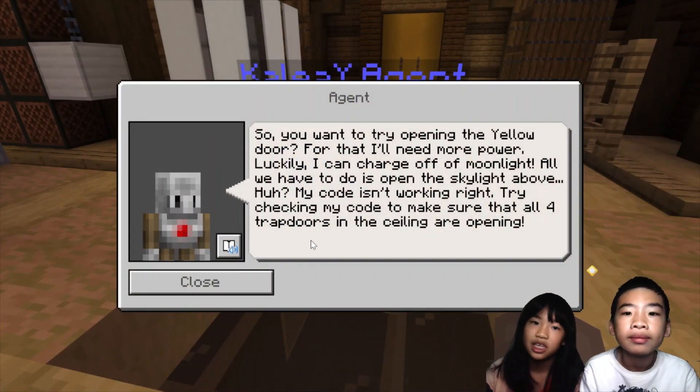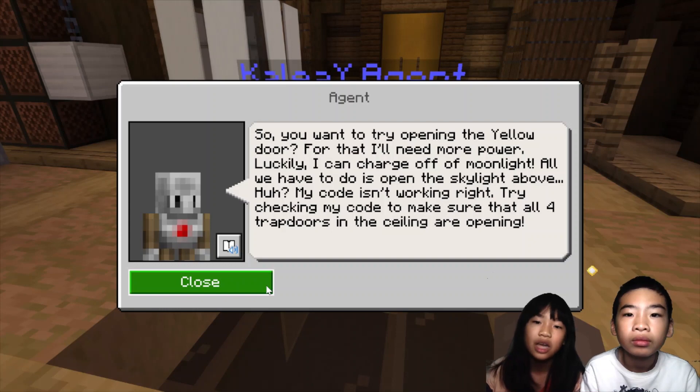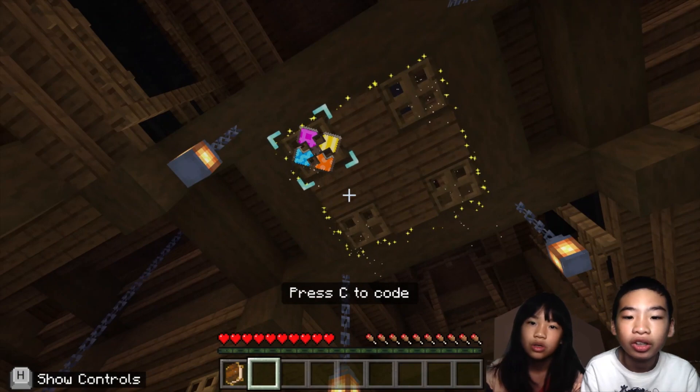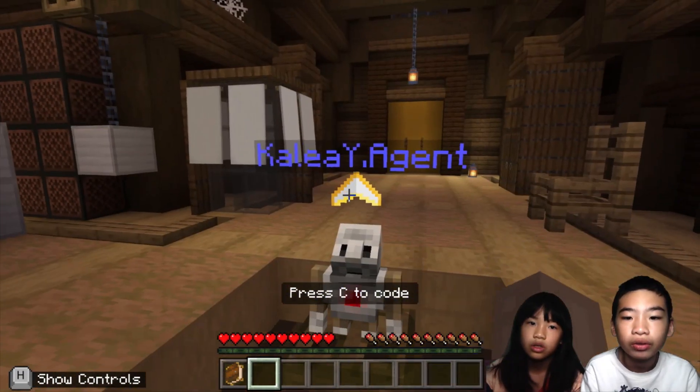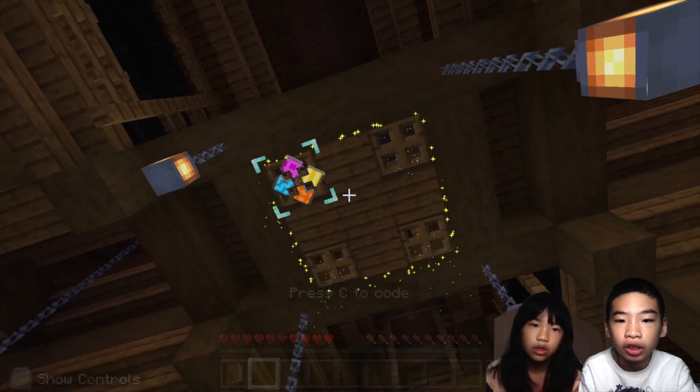The agent says: 'So you want to try opening the yellow door? For that I'll need more power. Luckily I can charge off of moonlight — all we have to do is open the skylight above. My code isn't working right now. Try checking my code to make sure that all four trap doors in the ceiling are opening.' Oh, there are trap doors! Now we need to use the cursor on the roof to open the trap doors so the agent can get moonlight energy.